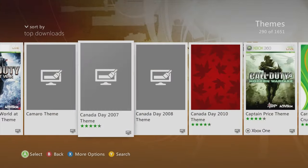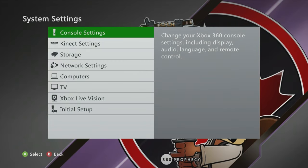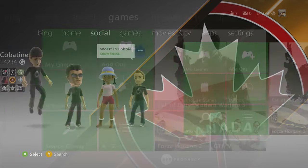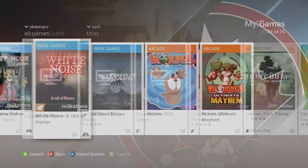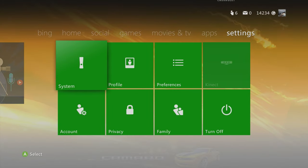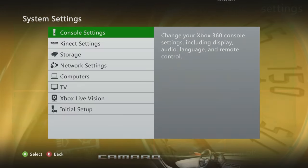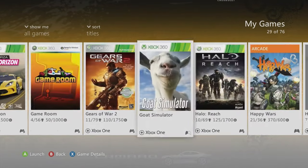I'm assuming these Canada themes are region only. 2007 one is my favorite out of the Canada ones — more of a homemade type beat, got the beaver or squirrel in the back for settings, and a Canadian gal in My Games. Camaro theme — sick! Transformers and Camaro fusion — got that orange-yellow bright background, hella dope steal.